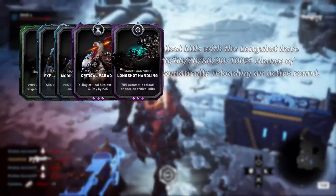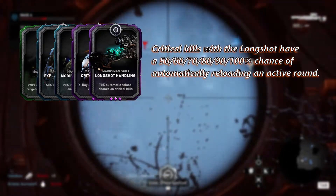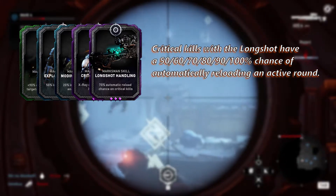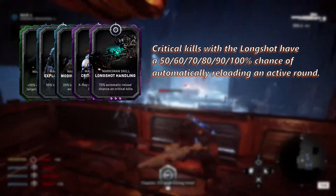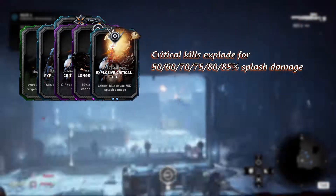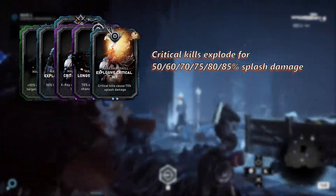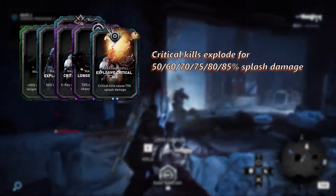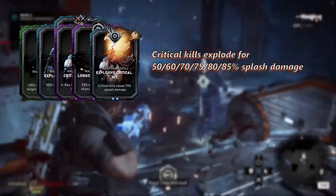I would suggest skipping Modified EMBAR because of this next skill card: Longshot Handling, unlocked at level twelve. This allows you to automatically reload whenever you get a critical kill with the Longshot. At max rank this card goes up to 100%, meaning so long as you keep hitting headshots and getting kills, you will never need to reload. If you pair this with Explosive Critical Hit, unlocked at level thirteen, you can do a lot of damage all over the map. I consider both Longshot Handling and Explosive Critical Hit core cards for this build.